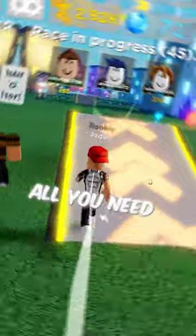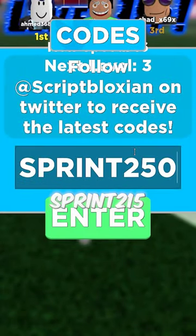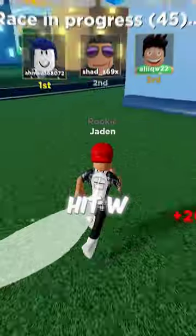Next is Legends of Speed. All you need to do is get 3,000 steps. Enter the codes Racer300, Sprint250, and Hyper250. Hit W and walk around for a few minutes and the badge will be unlocked.